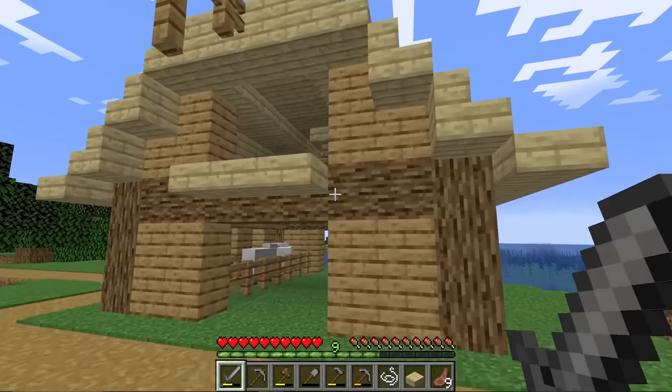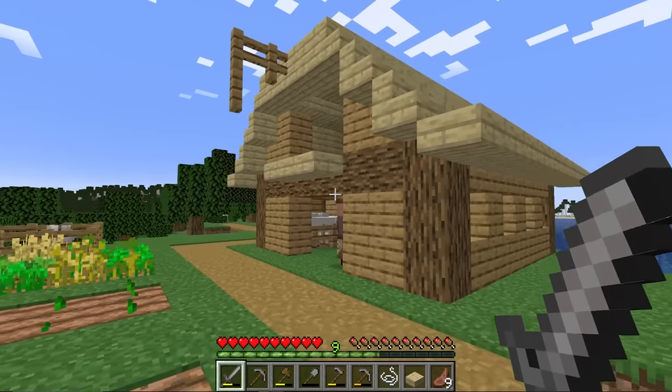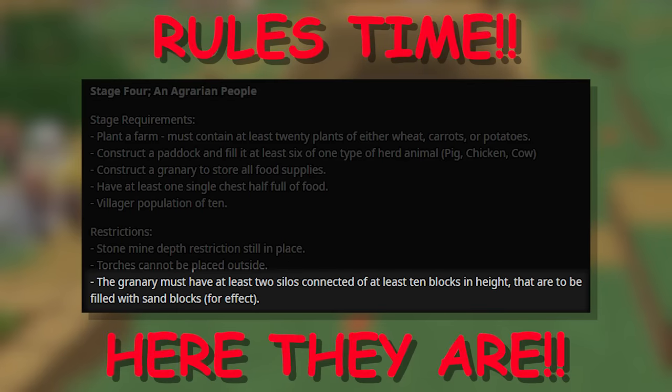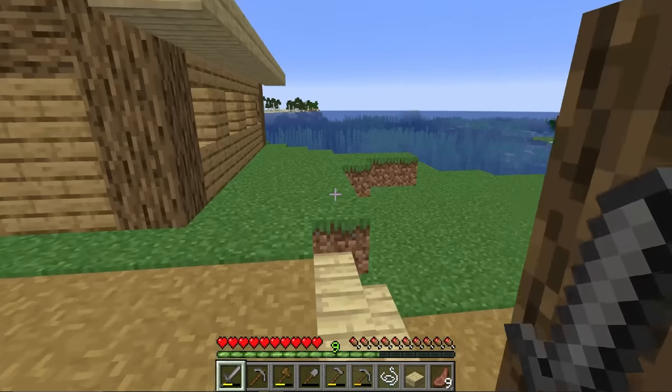First things first, I fixed the barn because last time it was ugly as sin. When I was starting up to record this, I checked the rules again. The granary must have at least two silos for effect. For effect is right, for effect's sake.